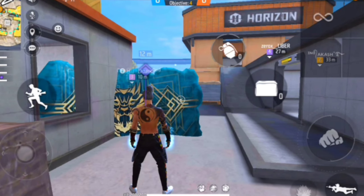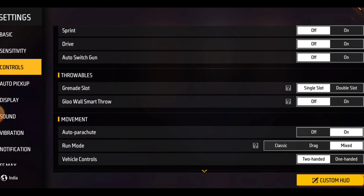There are a lot of people who have a problem. When you are playing your game, there are two slots on the screen which are Glow and Grenade. They don't get removed and the players find it annoying. So today we will talk about how you can remove them.